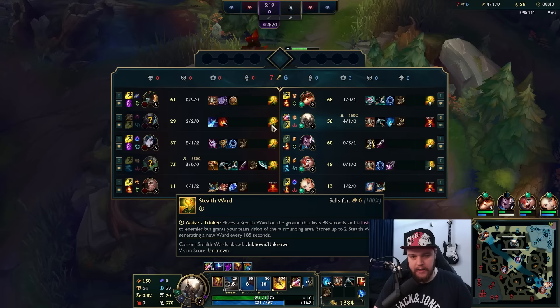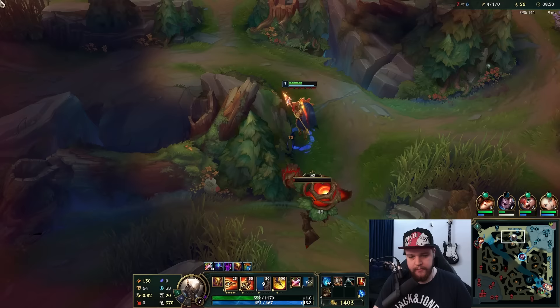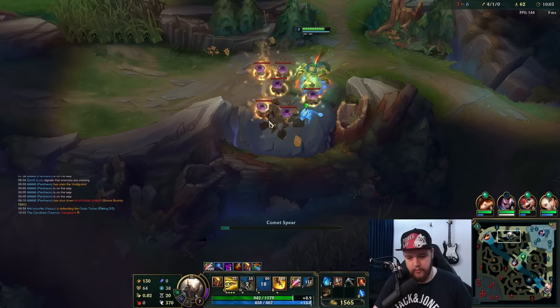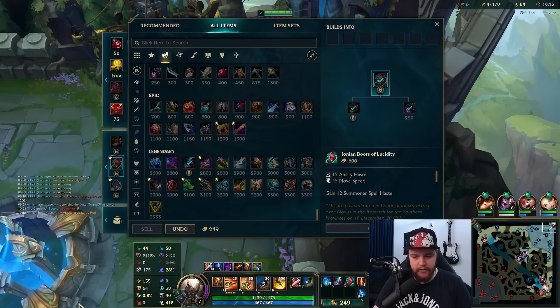I definitely need to look for a bot lane play because he currently has quite a shutdown and that is definitely a play I want to look for. I'll just clear my top side right now, then recall and probably just ult bot - that's the plan. We're going to have to back here because we have a large amount of money, so that's a priority. I'm going to buy the Eclipse and then run bot as fast as possible.